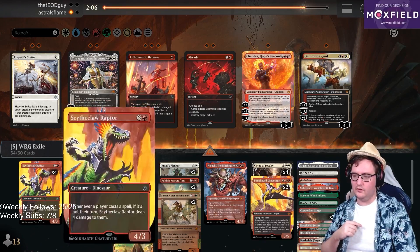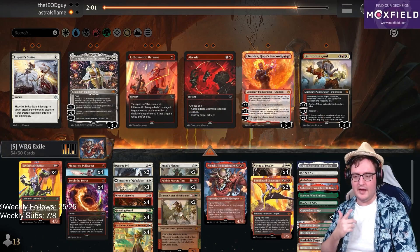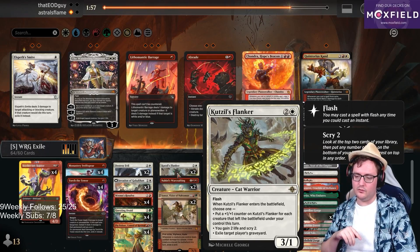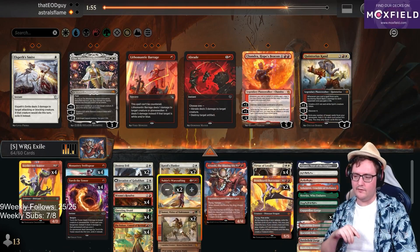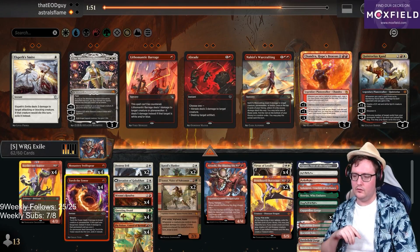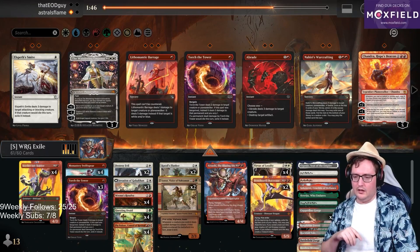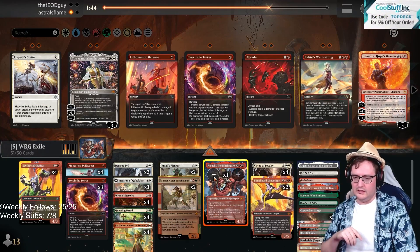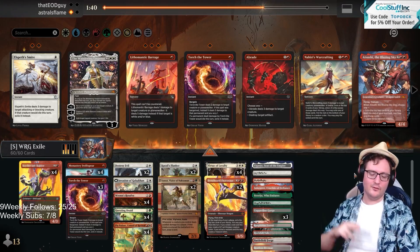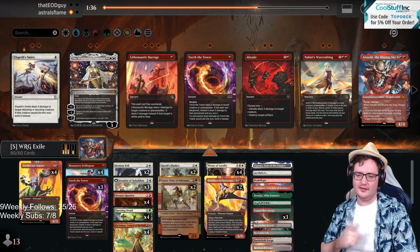Game two against this particular opponent. Scytheclaw Raptor — very handy against their main deck, flashing in with the Leyline Mining. Scytheclaw Raptor is quite good. I already have the Destroy Evil so I'm happy on that end. I want to leave in the Flanker in case we do hit a Sunfall. The Witchstalker Frenzies are going to get cut. I'll leave in Samut, cut a Torch of Defiance, and Inti is going to get cut. I think that's the substitution.